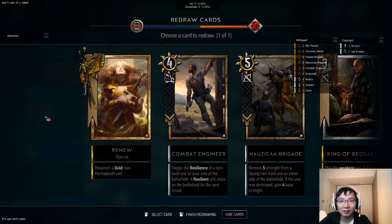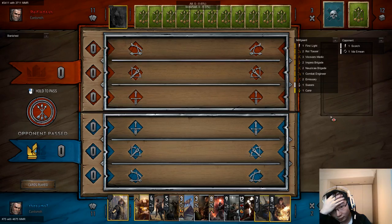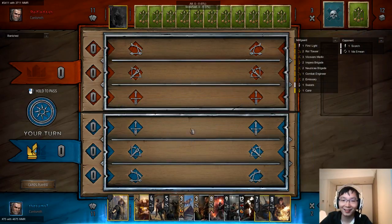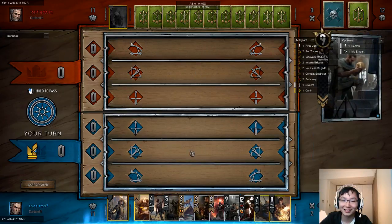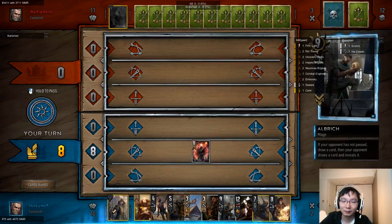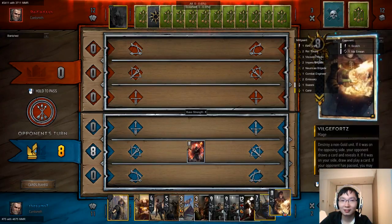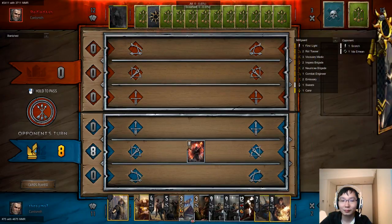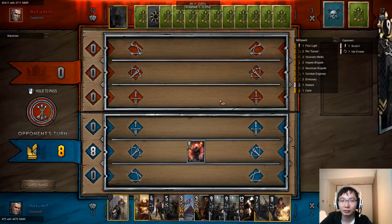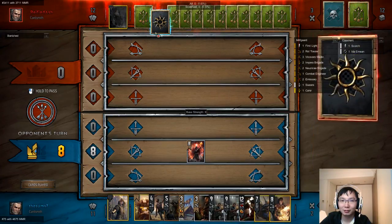Let's take out this. I just ruined my passive ability. Oh shit, you didn't ignore that? Fucking retard over here. It's good — that's good for us, guys. I thought you were gonna Cantarella me. No, no. Albridge is better, man — it's all about Albridge. Let's go, we can do it. You don't like Cynthia? I'm playing a mill deck. Gonna mill all day.